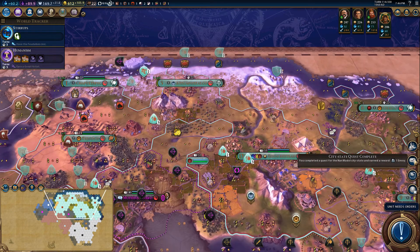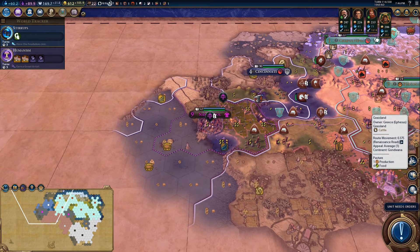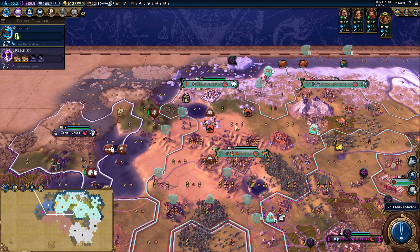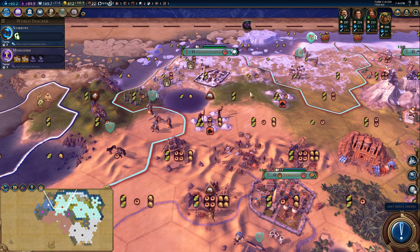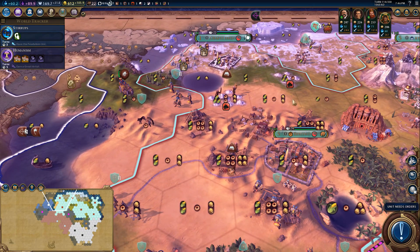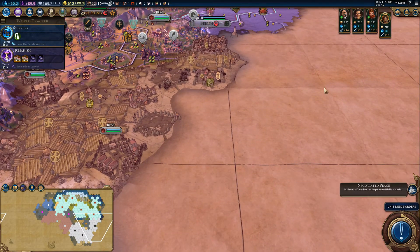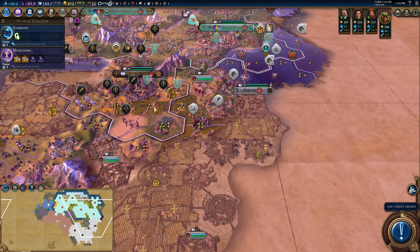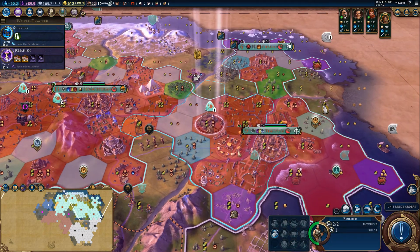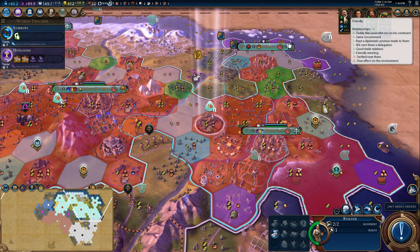Peace with Teddy! I don't know what they wanted me to do, but yay — free on, boy! And we discovered a source of Niter — yes! I'm kind of glad I put this city down here then. Well actually, yeah, you could reach both of them so no big deal. And friendship with Frederick — let's see if he proposes that on his own next turn. I've had better luck with them proposing friendship to me than me trying to ask right away.